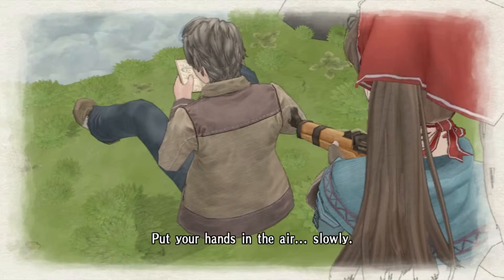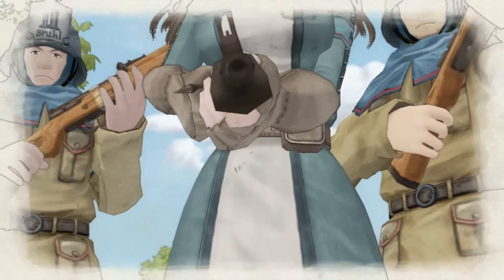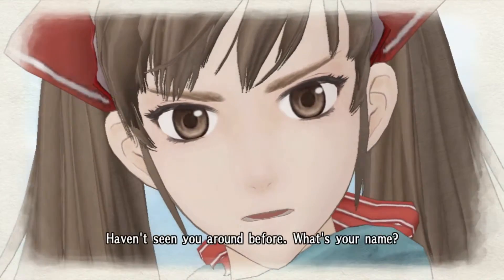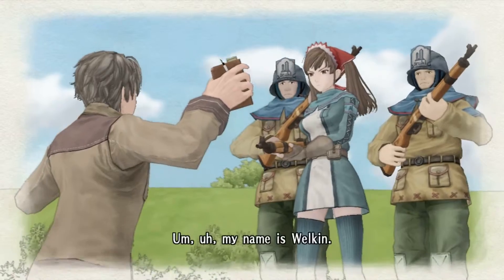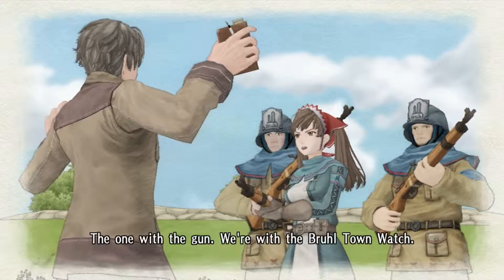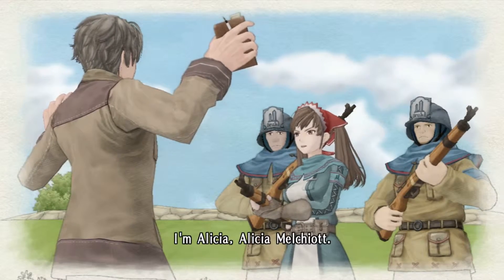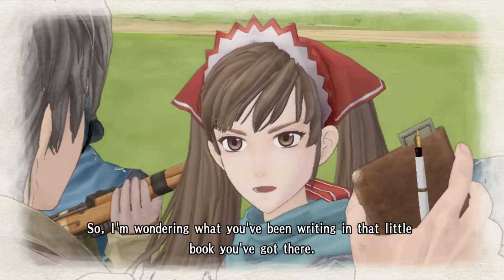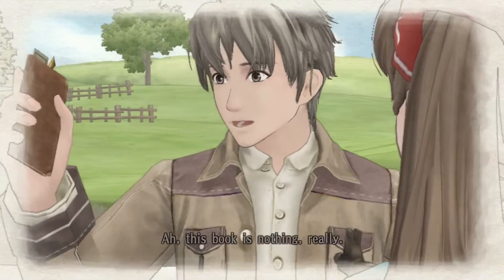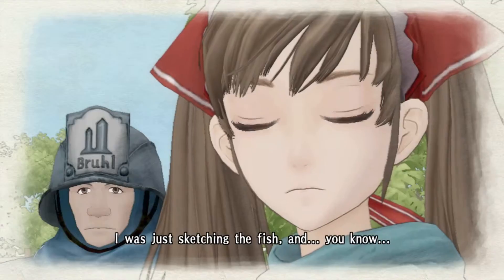Freeze. Put your hands in the air. Slowly. Haven't seen you around before. What's your name? My name's Welkin. And you are... The one with the gun. We're with the Brule Town Watch. I'm Alicia Melquiat. So, I'm wondering what you've been writing in that little book you've got there. Imperial spies are in the area. This book is nothing, really. I was just sketching the fish.